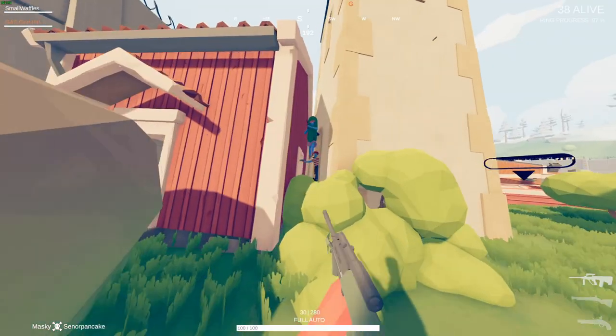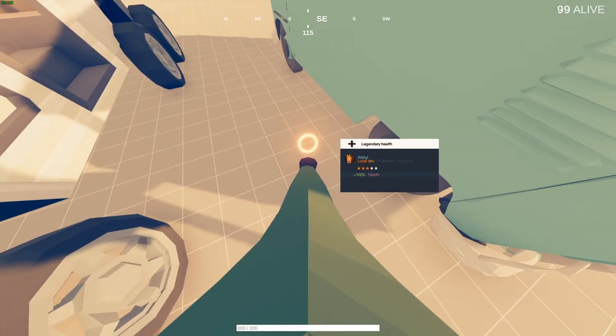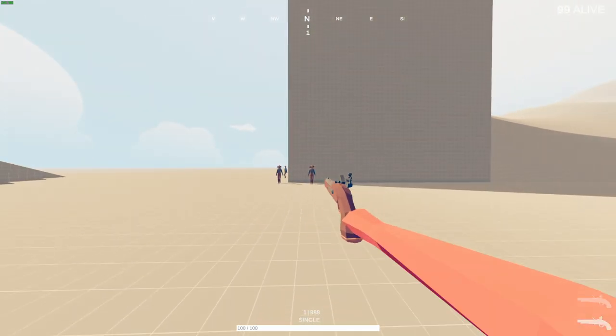Headshots with most sniper rifles are going to one-shot unless they've got something crazy like legendary health. And some weapons like the flintlock have large damage falloff, meaning that they won't one-shot past a certain distance, so keep that in mind.